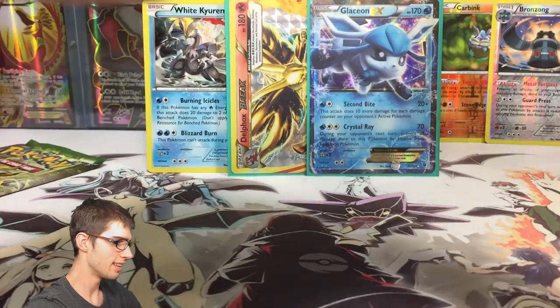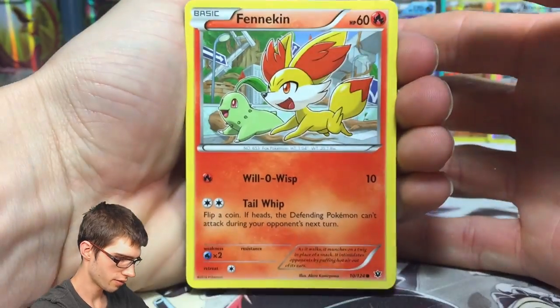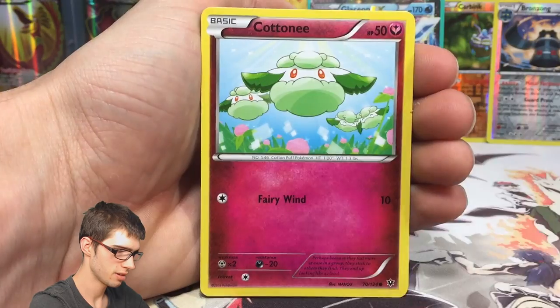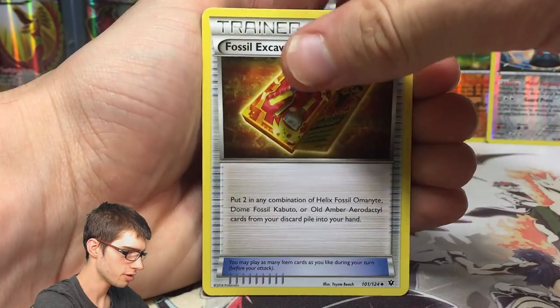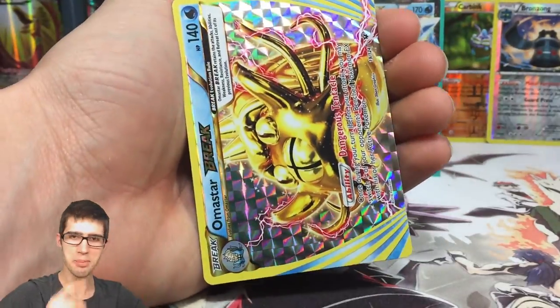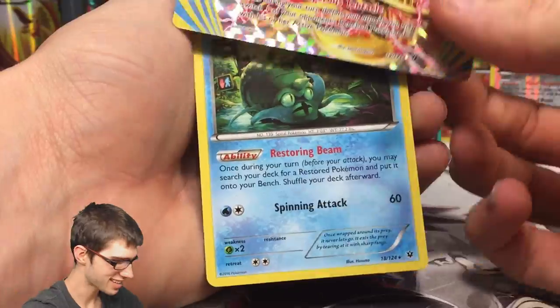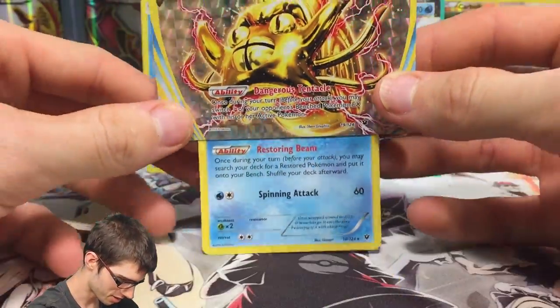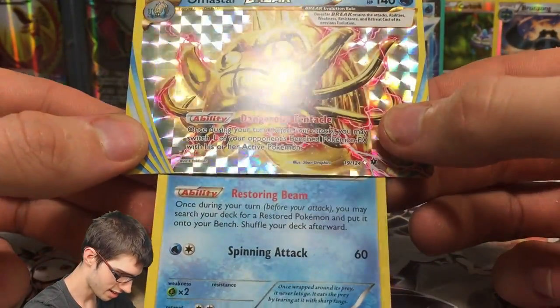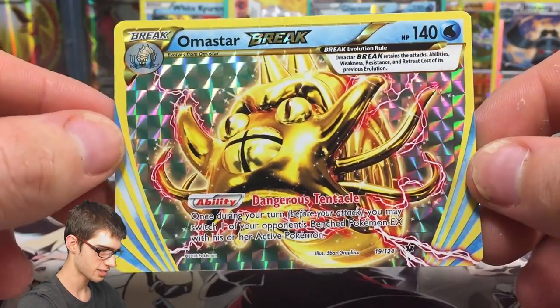Second last pack — hopefully there's still one more pull to get. We've got a Fennekin, Whismur, Seel, Cottonee, Riolu, Wormadam, Fossil Excavation Kit, Alakazam Spirit Link, and an Omastar Break! We got three breaks in this box — that is insane! The Omastar regular rare as well. Let's get a nice first-person view of what it would look like in play. I did not expect three breaks in this box. Haven't seen Omastar since box number three or somewhere back there.